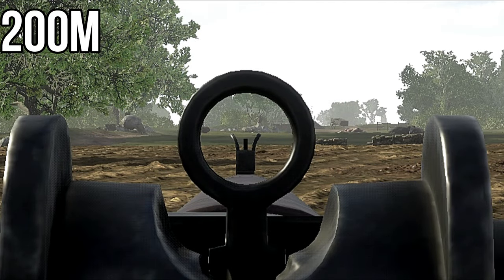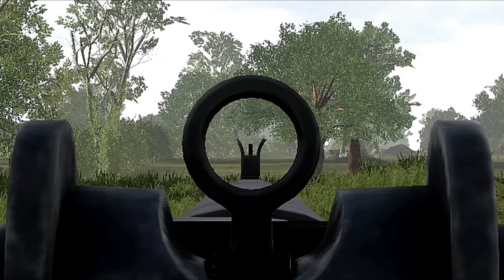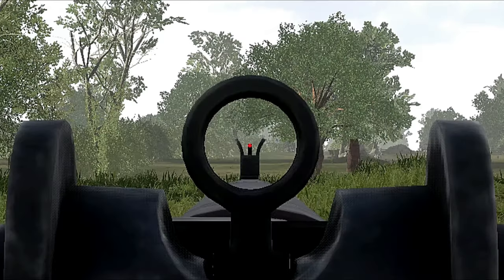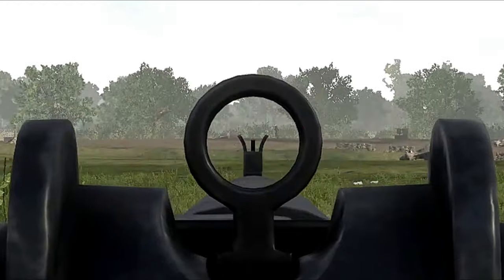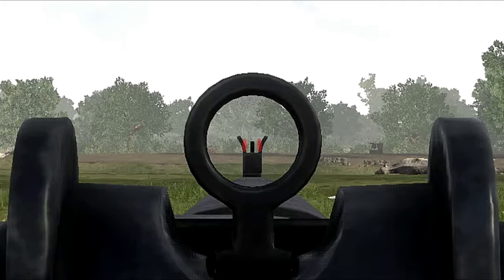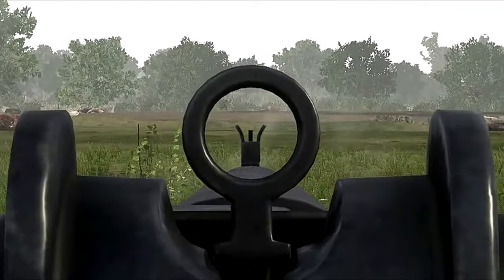Bullets to kill at 200m remains at two. For headshots at 200m you need to get your target's head just below the tip of the sight. For running and sprinting targets at 200m, just like 150m, you need to get your target along the curved part of the iron sight but you just need to be a little bit more precise.